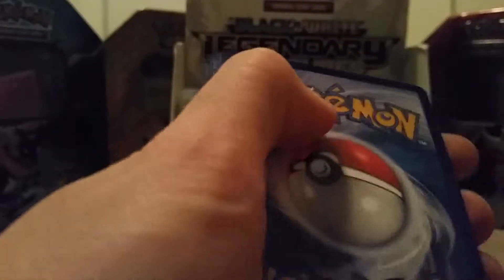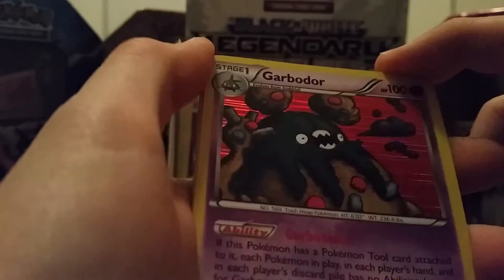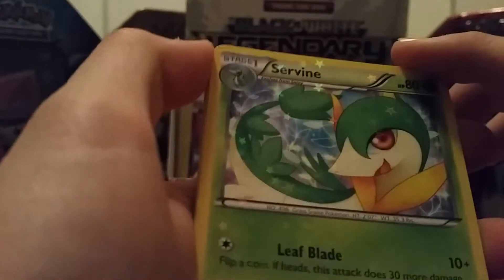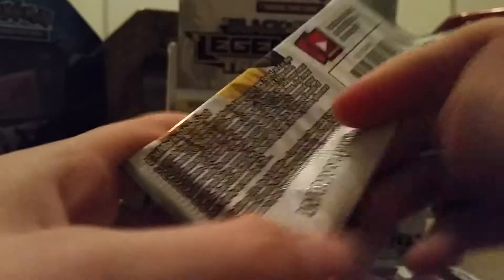Did I have that much luck in the beginning? Anyway, Magikarp, Mistreavus, Skivel, Ralts, Holo Garbodor — nice, didn't pull that one either. Which leaves us with a Servine, Energy Switch, Cherubi, Toxicroak, and a Pikachu from the Radiant Collection. Oh no. Please do not tell me that this is all — no EX whatsoever. Please do not do this to me. I was praising you so much in the beginning.